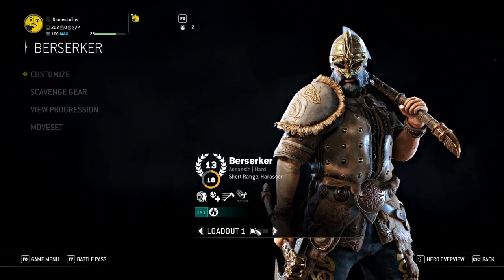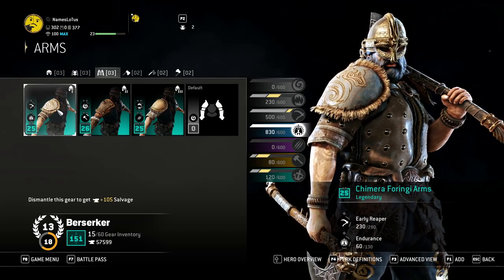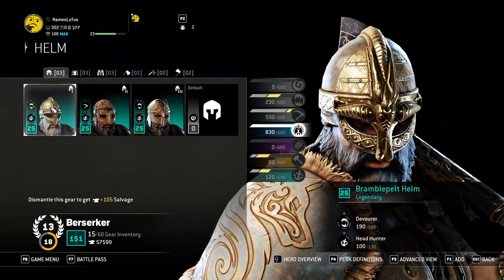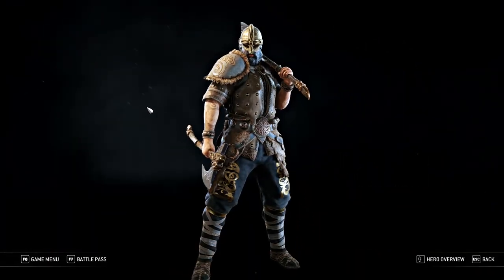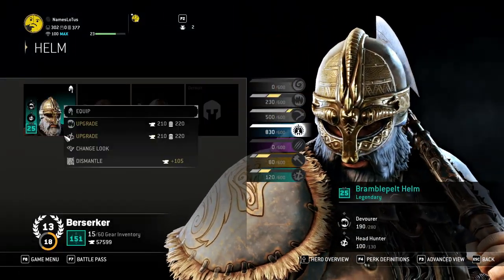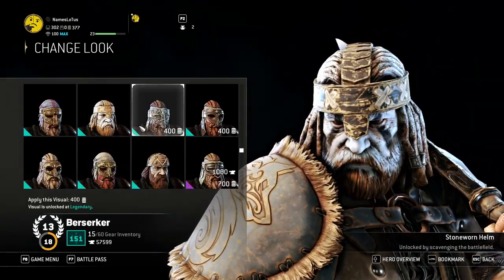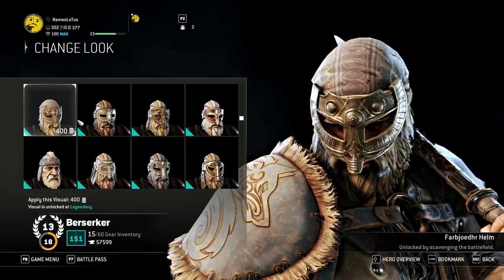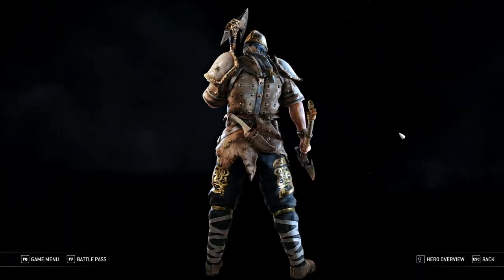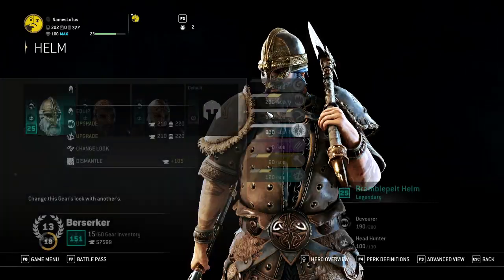And then with Berserker, I have — I think this is the Chimera set. So for the arms and the chest, I have the Chimera piece. But the helmet — I just like this helmet that he's got here, I think it works pretty well. I'm not sure what the actual Chimera helmet is. But that's just kind of like my first loadout — a standard type with small chainmail he's got there in the middle of his chest.